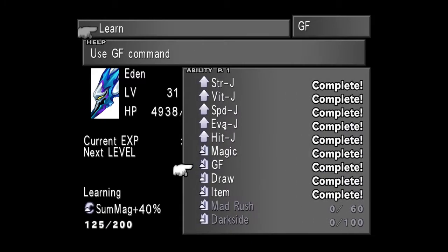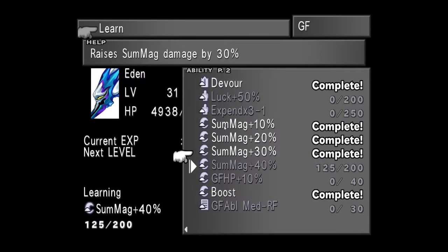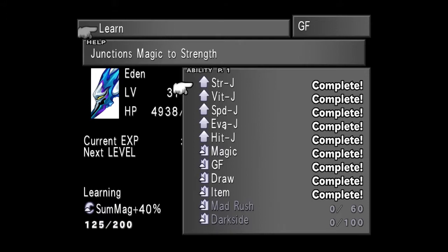AP can grow really slow sometimes, so if you want to move real fast especially towards the end of the game, how do you get it?